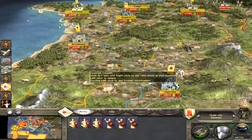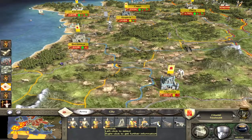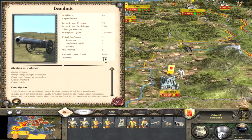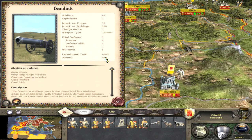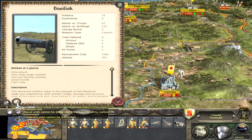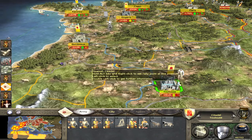Let's go here to the basilisk. Left-click, right-click — you see 360 coins upkeep. You pay for this each round, so disband the unit and you gain 360 florins.